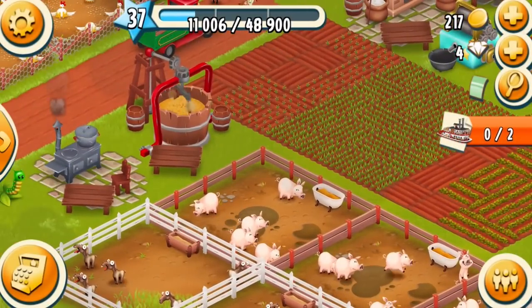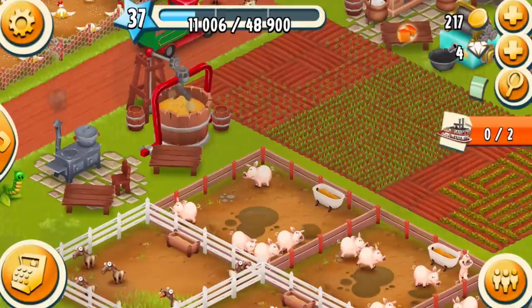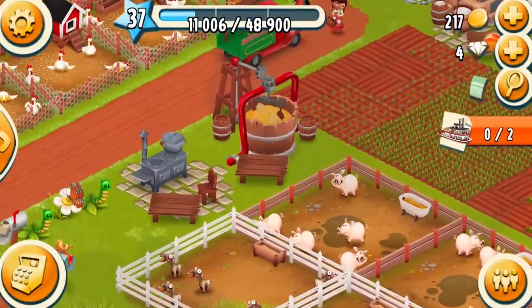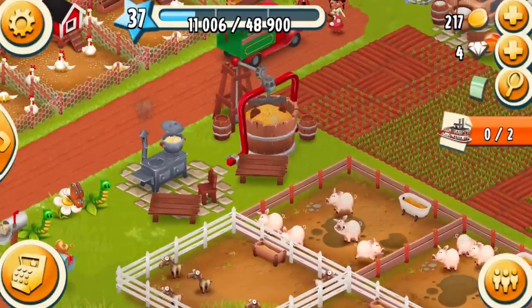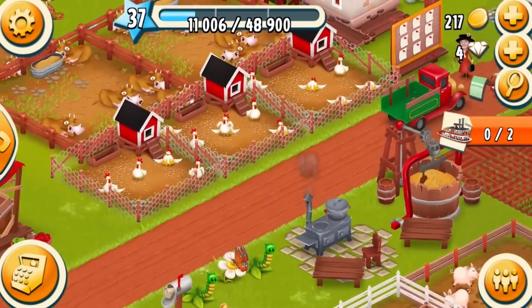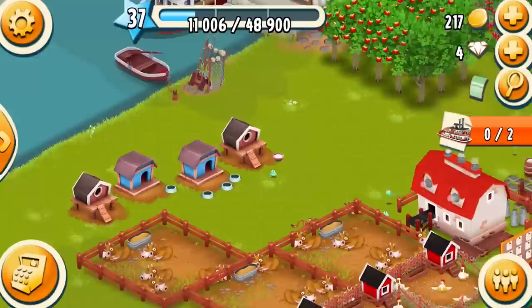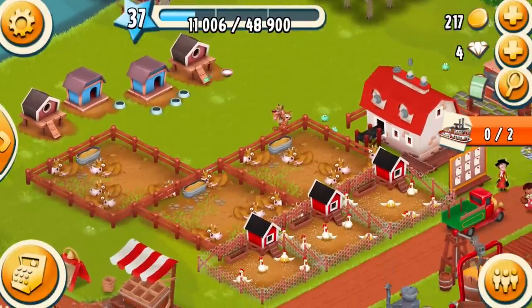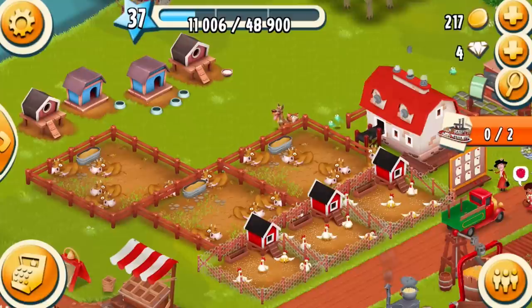In the sneak peek picture they've shown, I can see at least two different hot dogs — looks like a corn dog as well — and about four different types of pasta. So it seems like there'll be quite a few new products we'll be able to create.